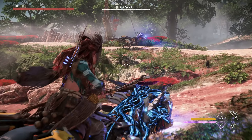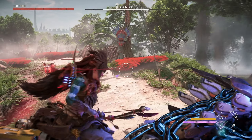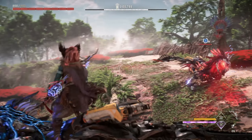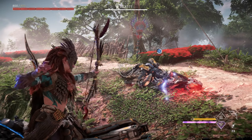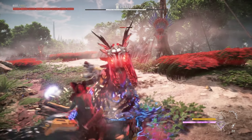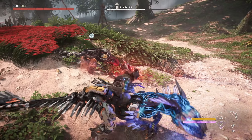After overriding one of the claw striders, your focus should be on taking out the other two. Only the final blow will need to come from the overridden claw strider for it to count, meaning you can deplete a large portion of the other machine's health bar using Aloy's ranged weapons. This is going to be the main strategy — depleting the claw strider's health with Aloy's ranged weapons before finishing them off with a single strike from the overridden claw strider.